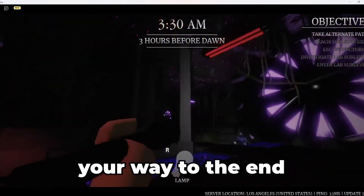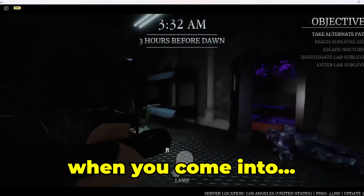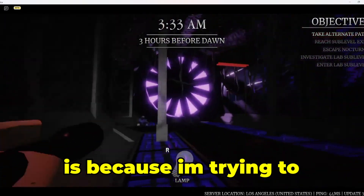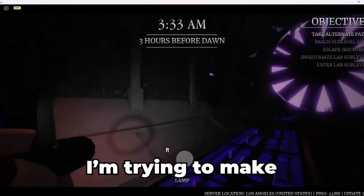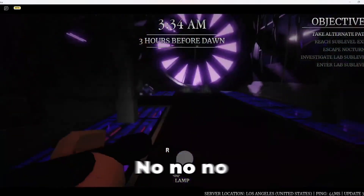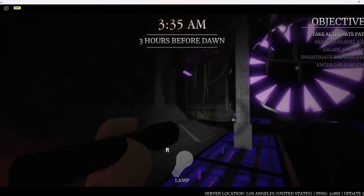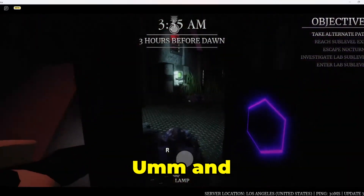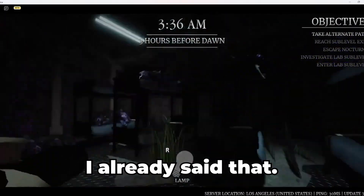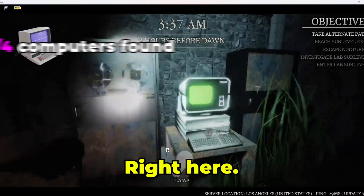Once you make your way to the end, go through the right door. When you come into this long hallway, once you turn the corner, you'll see a door to the right. This is after that monster blocks off that other passageway. Coming through here, there'll be a computer right here.